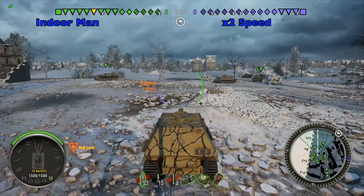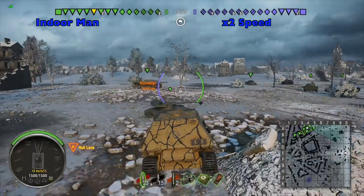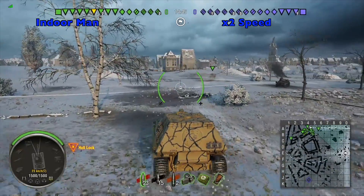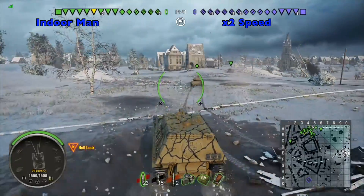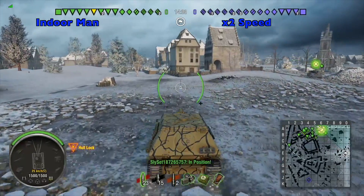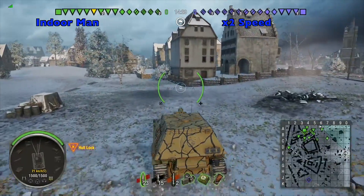The game I'm playing is an encounter battle on Ruenberg Winter with tier 9 as the top tier and one artillery on each team. For this game my tank is equipped with a gun rammer, improved ventilation, and an enhanced gun laying drive, and I am using a German crew which has 16 crew skills and perks.